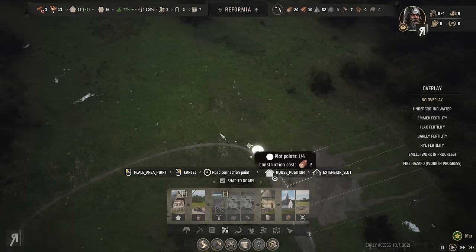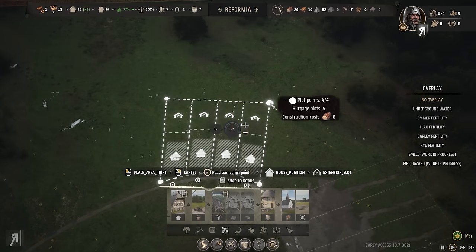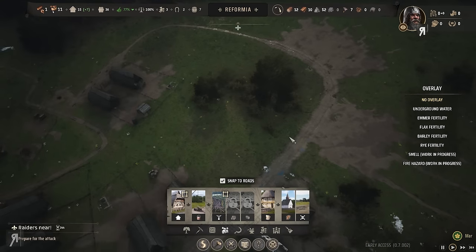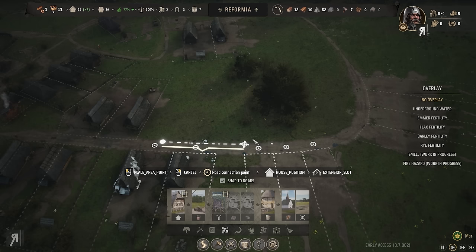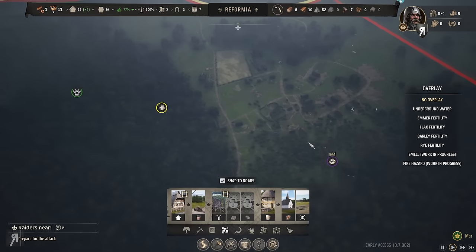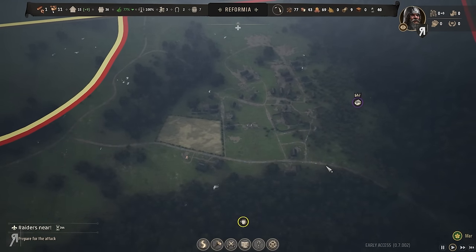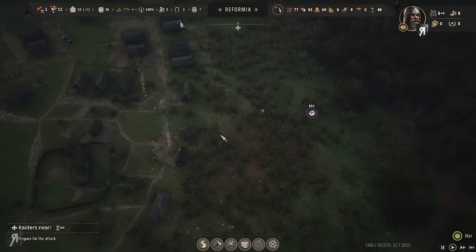I'm probably not doing this particularly efficiently, but as I said that's not really my goal. My goal is to just have a whale of a time and create something that looks relatively fun and cool. I'm not really looking to be super efficient, and I'm not really going for pure aesthetics either — but I think our village actually looks super cool right now.